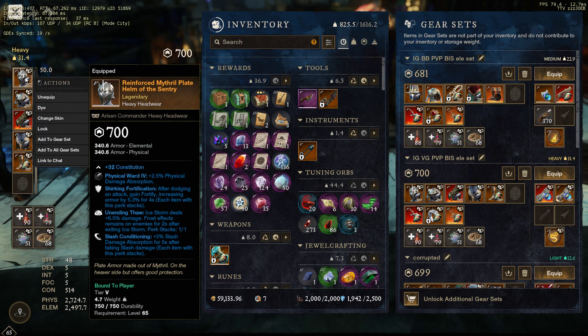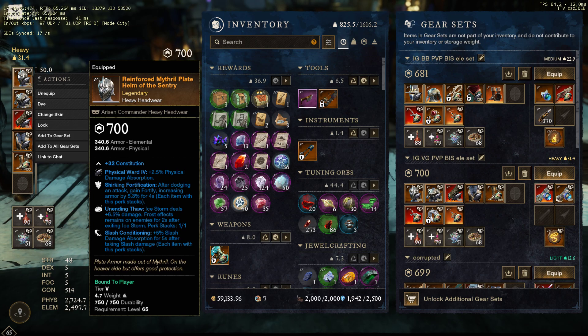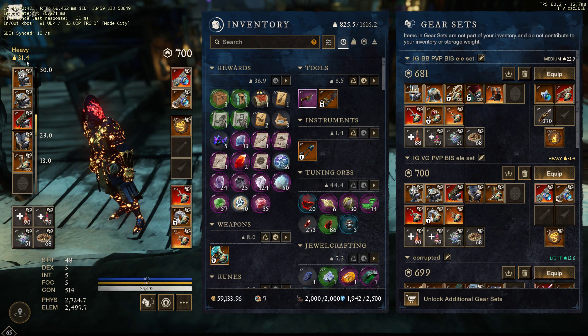Start off with the helmet. We've got Shirking Fort, Unending Thaw, Slash Conditioning. Now, this could be a little different — you could probably drop one or maybe two Slash Conditionings if you're off point. But if you're a point player, I would suggest going five because you're always getting hit by great axes on point and you're always in clumps. Shirking Fort, Unending Thaw, Slash Conditioning because I'm IG VG. Unending Thaw is a must — you've got to have it.